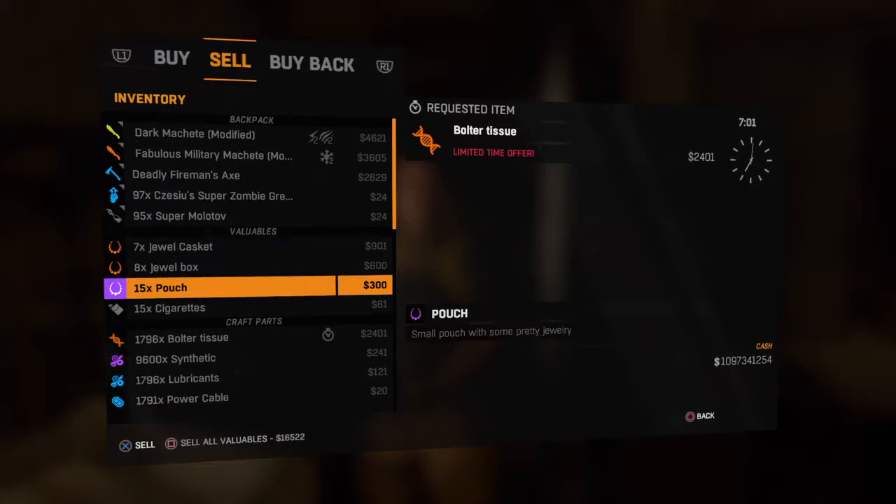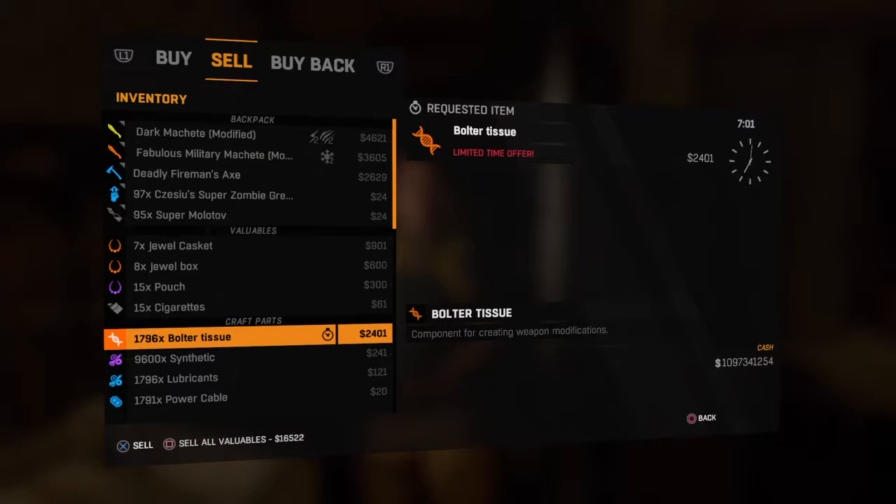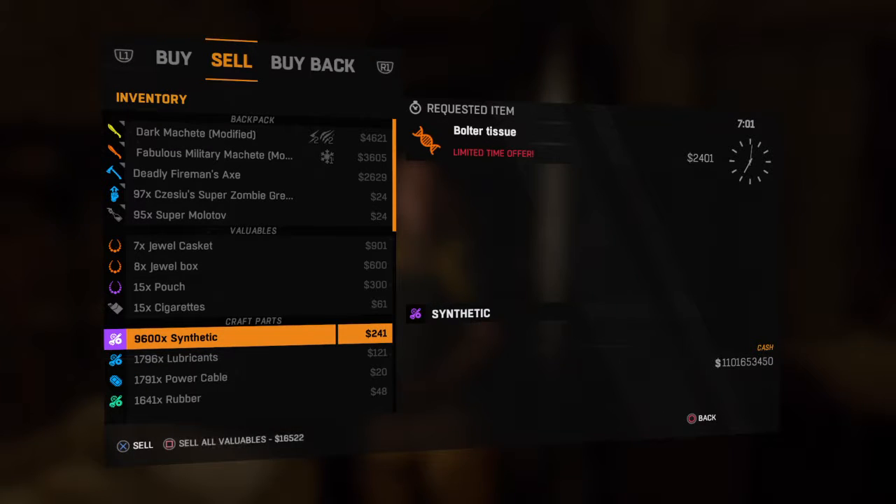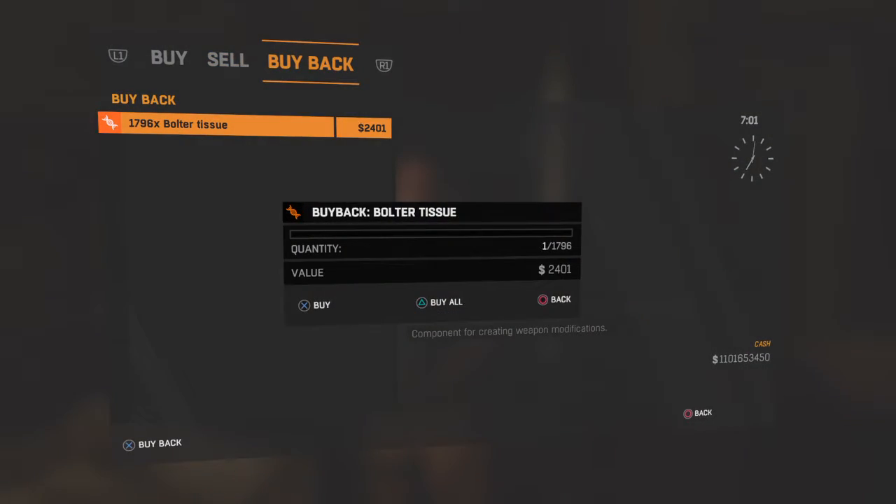Okay, boom — boulder tissue. Now you see how it's worth 2,401 and how it was worth 241 when he's not requesting it. That's why you want to duplicate it as many times as you want, because it's much cheaper. Then when you have as many as you want and you wait until he's requesting it, it sells for more. So you want to sell all, and boom — you just buy one back to duplicate even more.